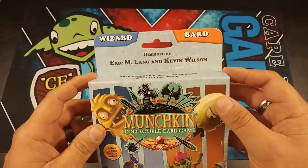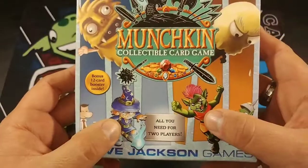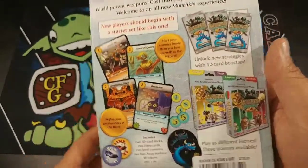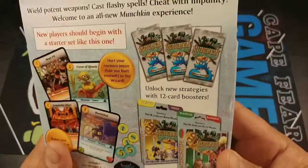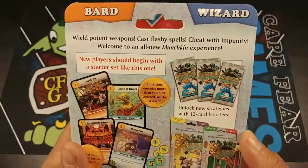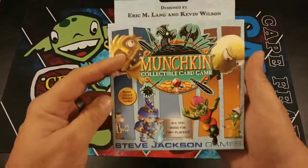I picked up the Wizard and Bard starter pack, and it comes with a 12-card booster pack. Yep, it is a collectible card game. New players start with a starter set — and right now everybody's a new player, nobody's played this. Twenty bucks for a starter pack. Wild potent weapons, flashy spells, cheat with impunity — that's right, there's a huge bluffing part to this game.